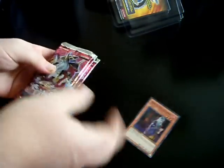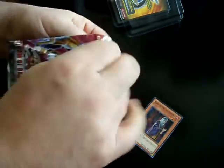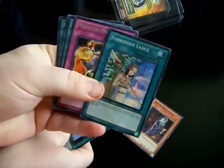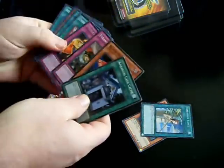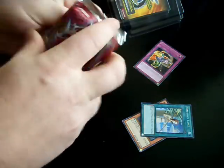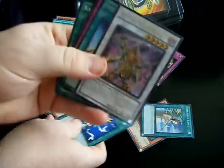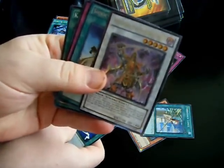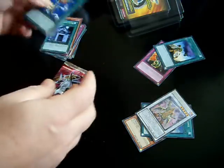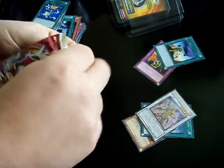We'll see what we got. I got a hand — Forbidden Lance. Pretty good way to start off the whole case. Wow, already probably the best three pack I'm going to open all day. Ultimate Shein there and a Forbidden Lance.